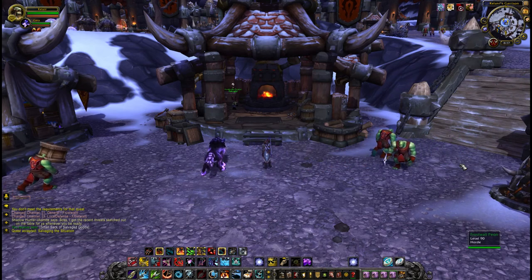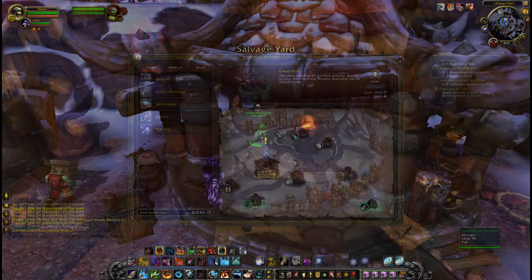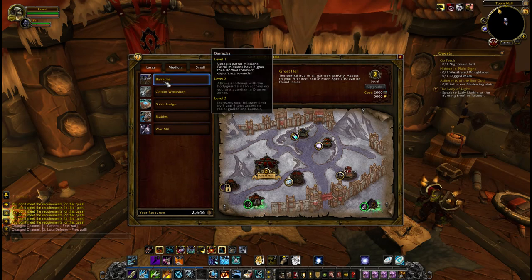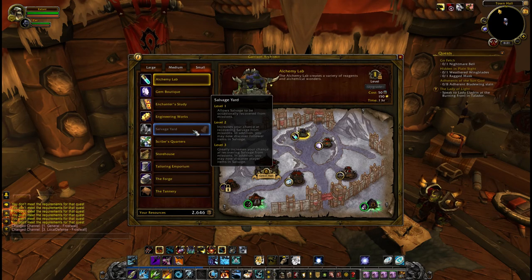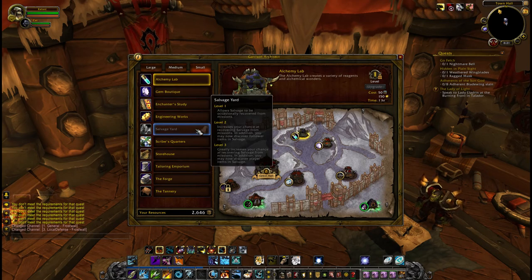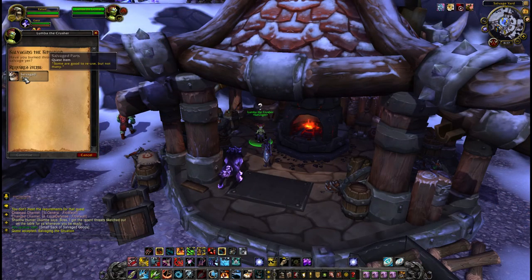Now, if you take a note of the buildings you gain access to at level 1, when you upgrade your keep to level 2, you'll notice that there's one missing. You gain access to every single building except the salvage yard. That may be because Blizzard feels the salvage yard is a little too strong, until you get to around level 97, because that's how long you're going to have to wait to get this little piece.